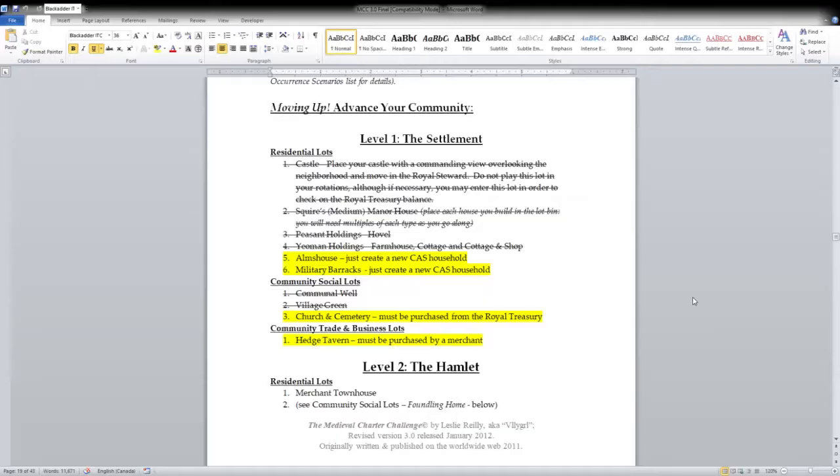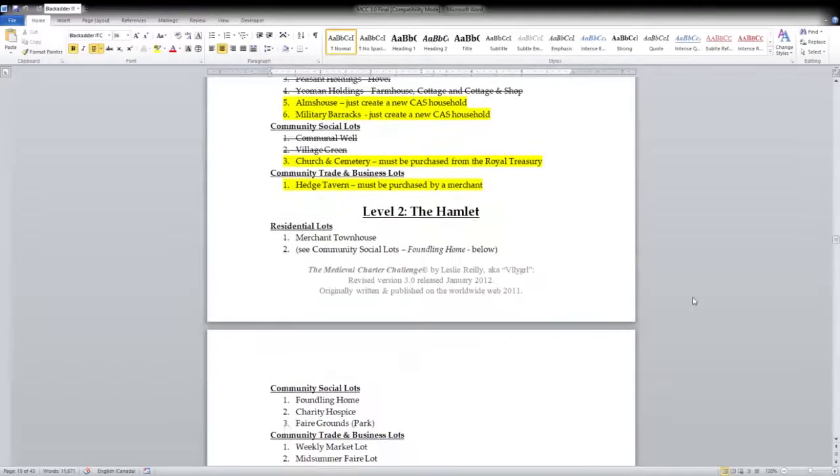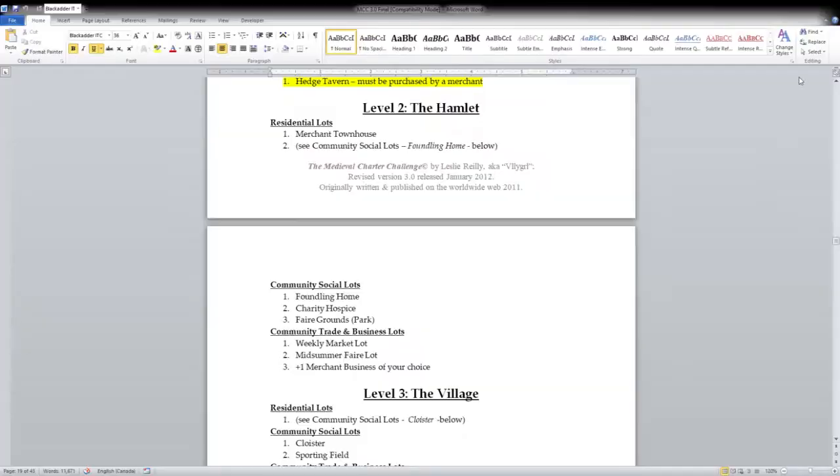And this is the Medieval Charter Challenge original manuscript — they are still at the settlement level, which is level one. I still have to create an alms house for the Medieval Charter Challenge and the military barracks. Another thing I have to do is purchase the church and cemetery from the royal treasury, so the royal treasury has to earn some revenue and use it to buy the church and cemetery, plus provide a regular stipend for the priest. Then I need to find a way to promote one of the yeoman or peasant families and help them buy out the hedge tavern.